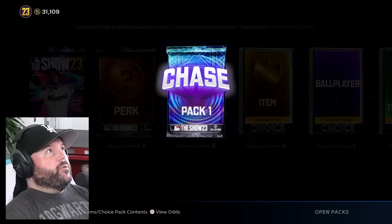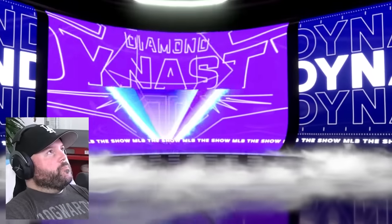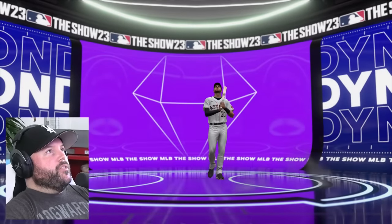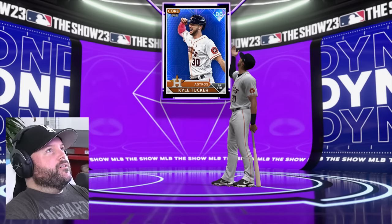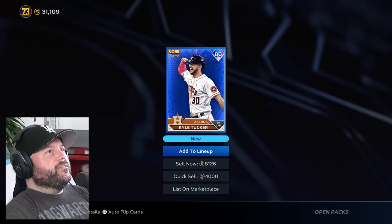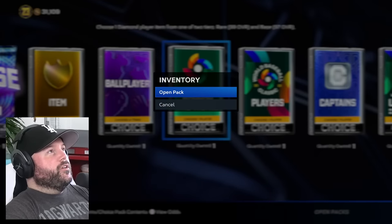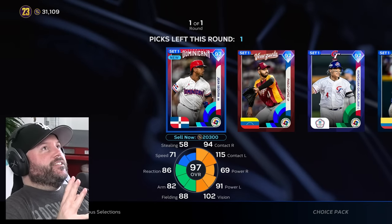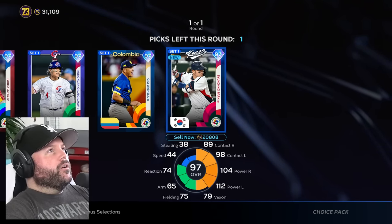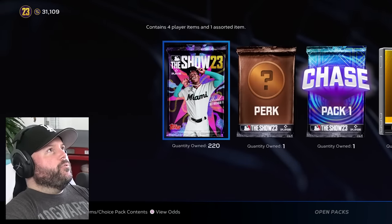Now chase pack time — two of these left. We're looking for the 99 Shohei. We got a diamond — but it's purple, not green. It's an Astro — Kyle Tucker. He does a little bat flip. He's going for 8,000. And now our final chase pack — can I actually get two Trouts? It's 97, not 99. But our first pack we did pull the 99 Trout, so that was great. Going with Park — he's worth about 21,000.